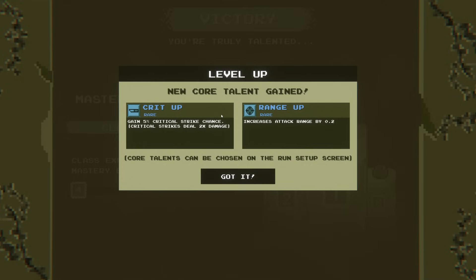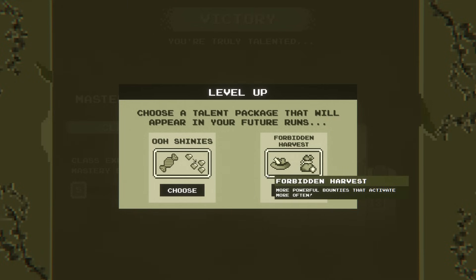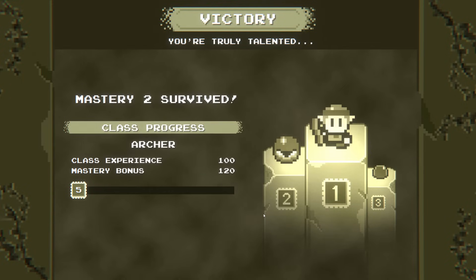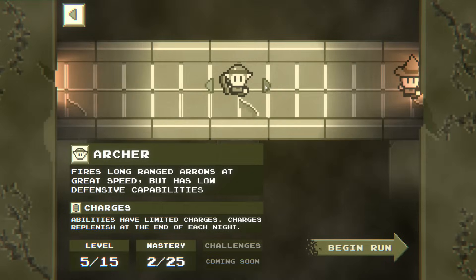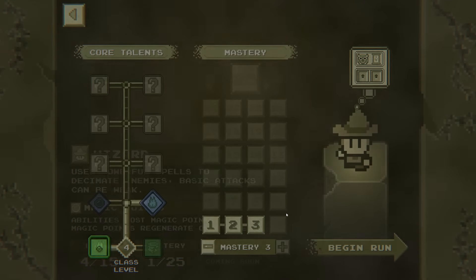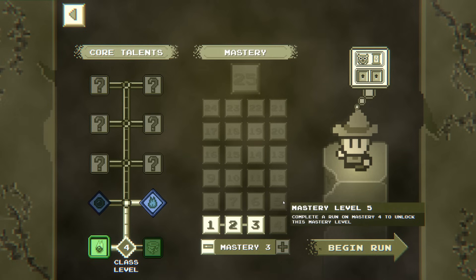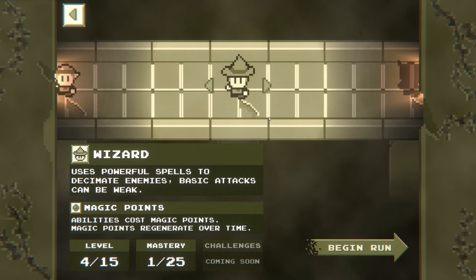New talent gain — we can either start with an extra 5% crit chance or start with an extra 0.2 range. We get to choose a talent package that'll appear: more powerful bounties that activate more often, more loot that drops more often. Let's try that out, like a greed angle. Mastery level 3 is unlocked. I don't think that's going to be the new character. I might do a run off camera to unlock the next one.